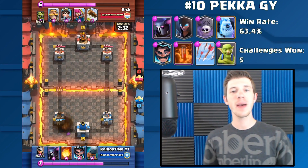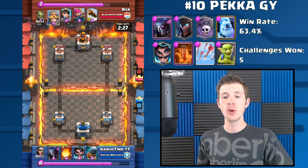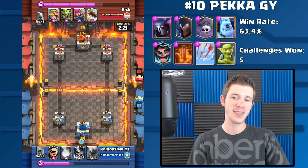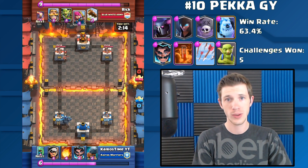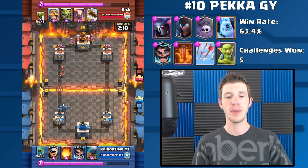Starting out we have the Pekka Graveyard deck with the Poison, the Arrows, and the Night Witch surprisingly. This deck has a 63.4% win rate and has had five people win challenges with it. I decided to include this deck because of the very significant lack of Graveyard that we've seen in the meta. If you like to play the Graveyard, this is definitely a good deck for you to try out.